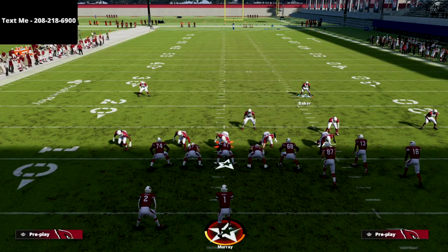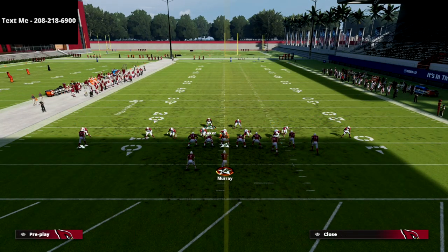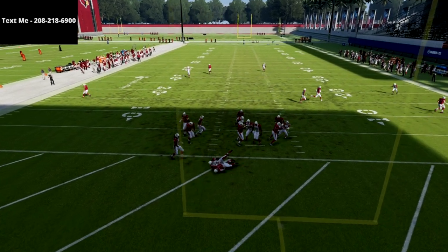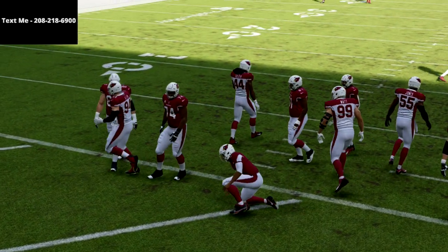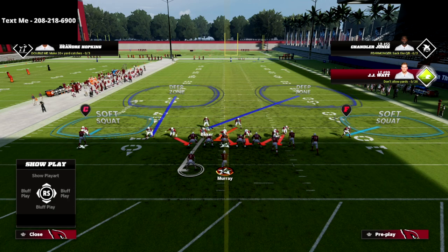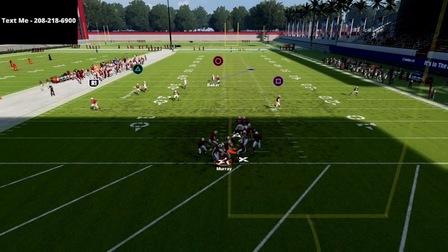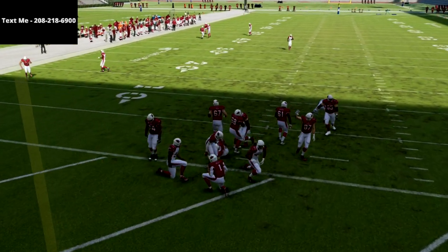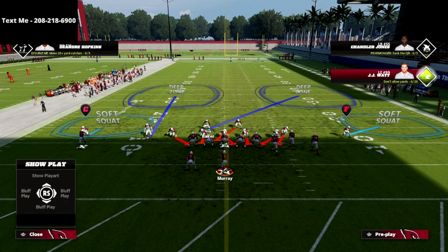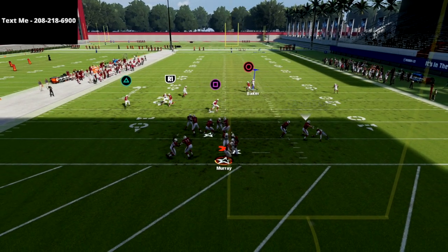Let me unpack a couple of adjustments the offense can make. One is they can block their running back — but as you see, your A-gap pressure still comes in even when they block the running back. Next, what if they delay-fade the tight end? The delay fade does for the most part pick this up, but there are other blitzes out of the nickel triple that the delay fade will be significantly worse against. And if you're struggling with a delay fade, just leave that linebacker blitzing and you're still going to get double A-gap pressure.